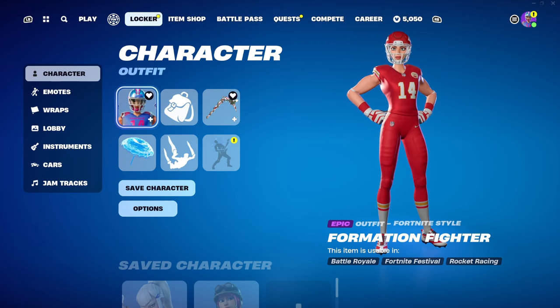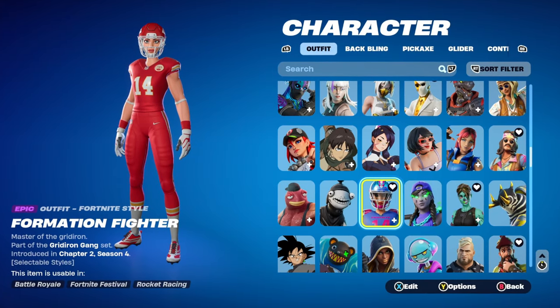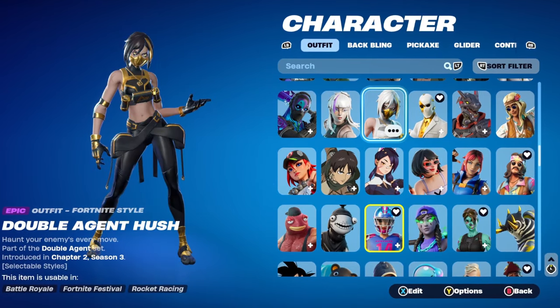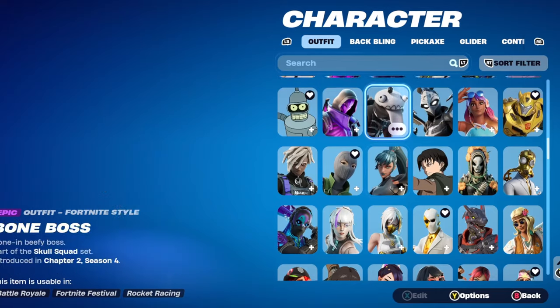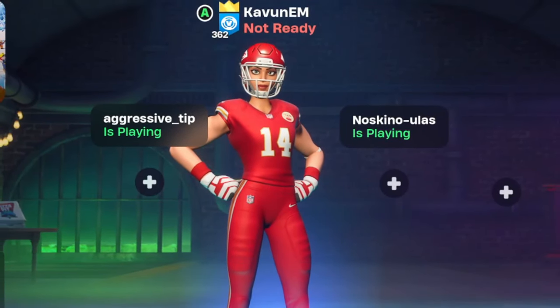And here's a quick proof that I don't actually own the Travis Scott skin. So if this glitch actually ends up working, the Travis Scott skin will take its place inside of my locker, which is actually insane. So without further ado, let's just jump straight into this video.